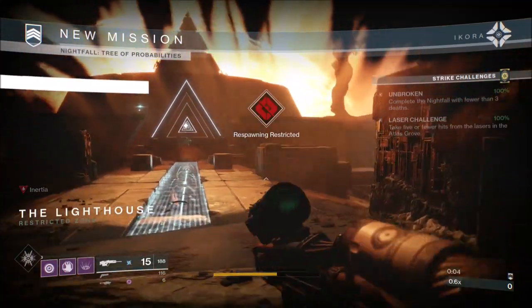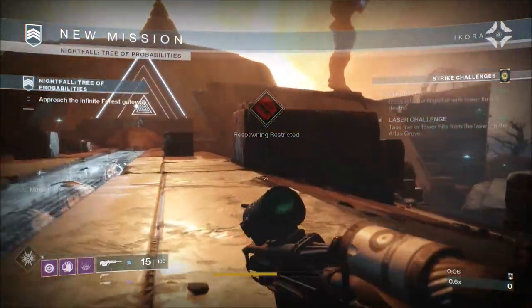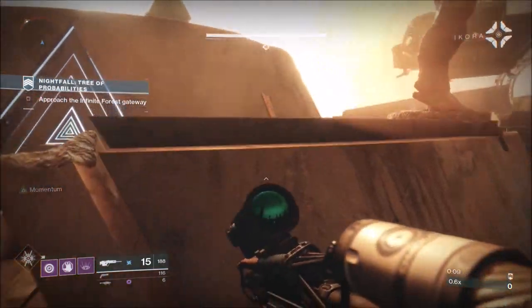I'm using a Masterworked Better Devils, Masterworked Archmanannan, and a Void Curtain Call. I'm also using Lunar Factions because I'm on a Warlock — why wouldn't I use them?